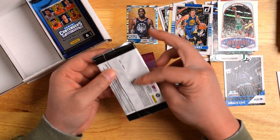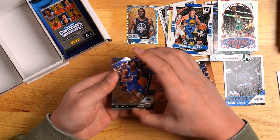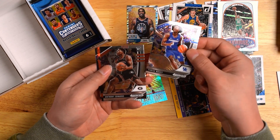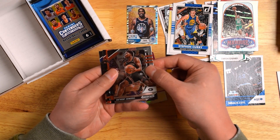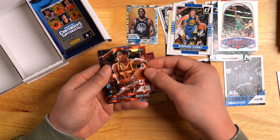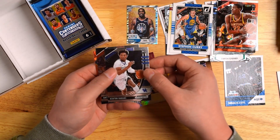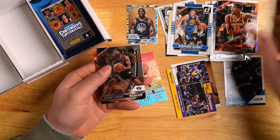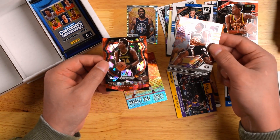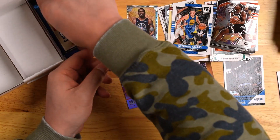Now we got 2020 Prism Draft. Here we go — Tyrese Maxey, Anthony Edwards — that's not bad — Tyrese Halliburton, Ashton Haggins, and the last card is Aaron Nesmith. We got two reds in that pack. Not bad at all.